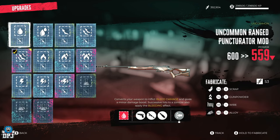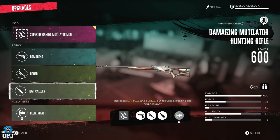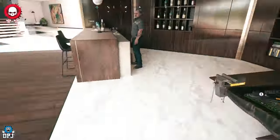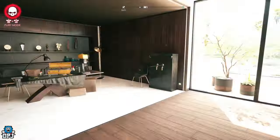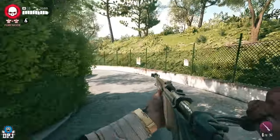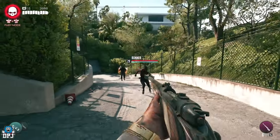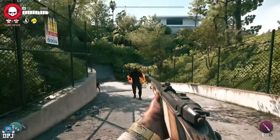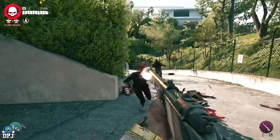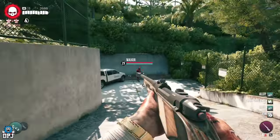These are the best mods in my opinion for these rifles — superior ranged mutilator, damaging, honed, and high caliber. They give maximum damage; I can get up to about 25–30k per shot. Let me showcase that now. Boom — look at that damage, it almost one-shots the crusher! You can see what I mean — the damage on this thing is absolutely brutal.